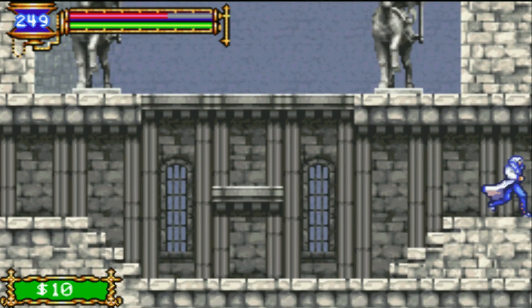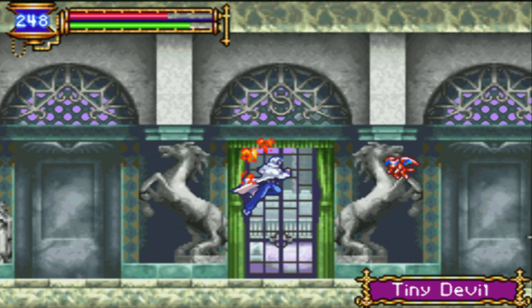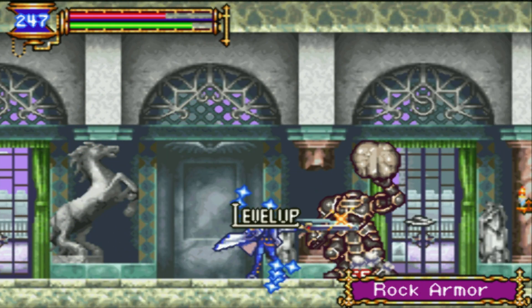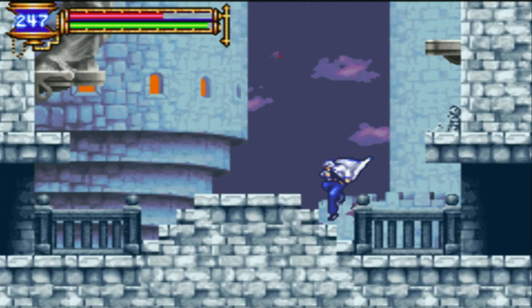I don't know if hard mode items are appearing here. Tiny Devil — or Mini Devil. Rock Armor. Oh man, what is this? I want that though.